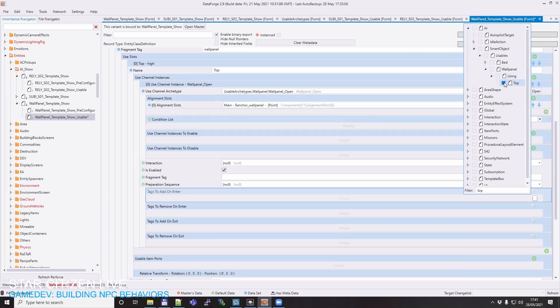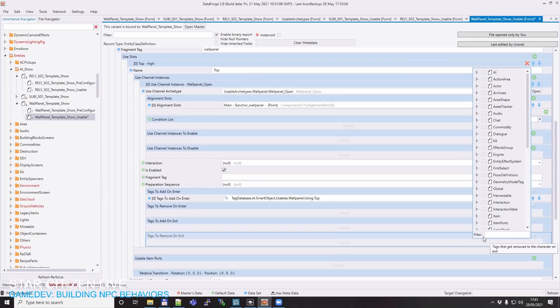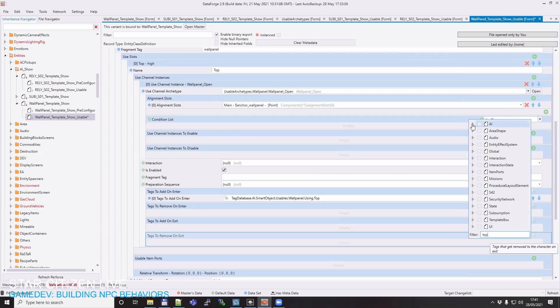We add the use channel instances. We search for 'wall panel' and see a lot of actions available. We limit to what we care about right now. We add 'open,' because if the panel is closed, we shouldn't be able to take something. We put it to the right alignment slot. Then we add 'tags to add on enter' and 'tags to remove on exit.' When using the top or bottom relay, we want the player to know which one they're interacting with so we can branch in the logic. We add a game tag to the character automatically when they use the top one. It's worth mentioning these are game tags, not to be confused with fragment tags — a classic mix-up.